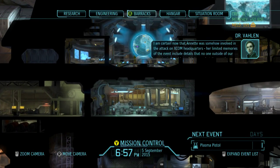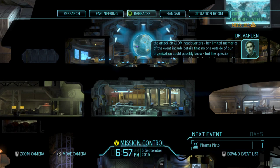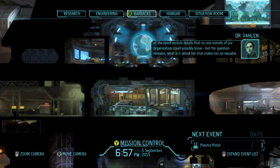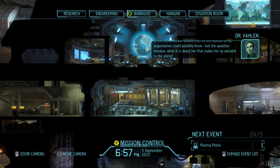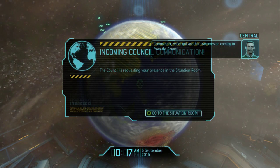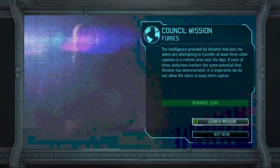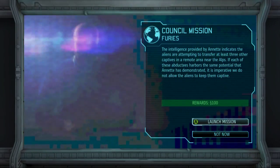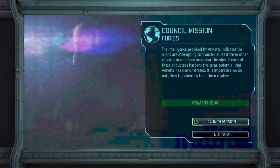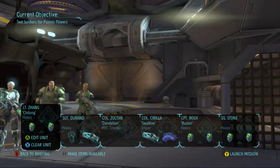Annette was somehow involved in the attack on XCOM headquarters — her limited memories of the event include details that no one outside of our organization could possibly know. But the question remains: what is it about her that makes her so valuable to the aliens? The intel indicates the aliens are attempting to transfer at least three other captives in a remote area near the Alps. If each of these abductees harbors the same potential that Annette has demonstrated, it's imperative we do not allow the aliens to keep them captive.